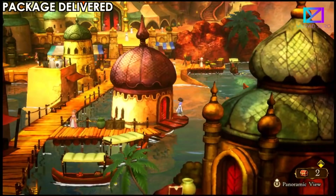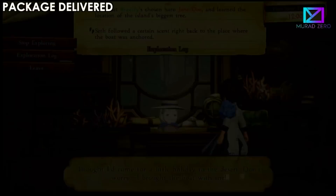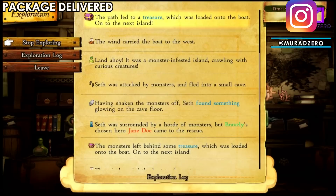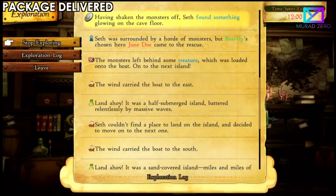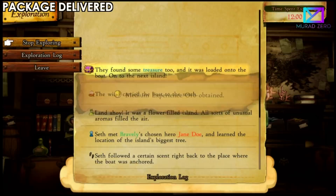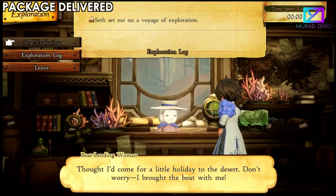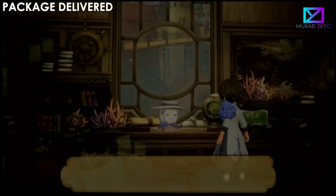You'll be notified during the prologue or chapter one that there's a ship you can send out exploring, and it's gone for 12 real-time hours. Whenever you're about to close the game, stop the exploration and send it to explore before you put your Switch to sleep mode. You'll get really nice items from it such as XP orbs, JP orbs for job points, as well as boosters that permanently increase your stats, like the HP boost. So always, whenever it's 12 hours, stop the exploration.